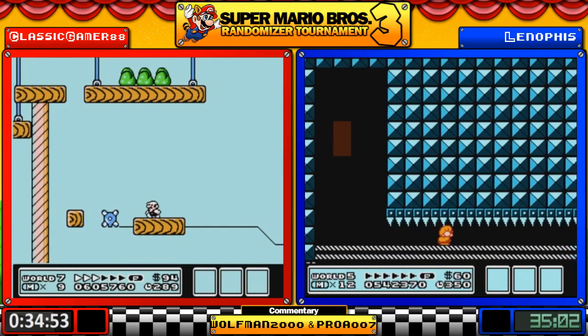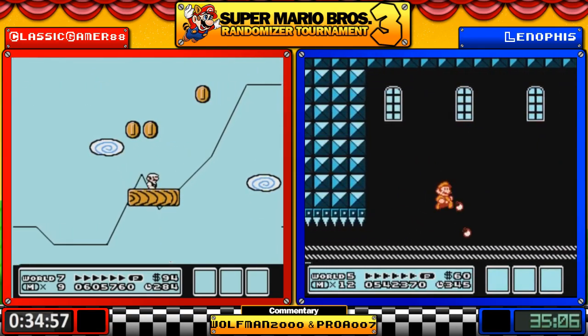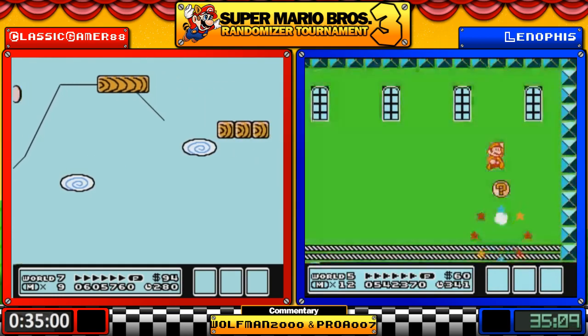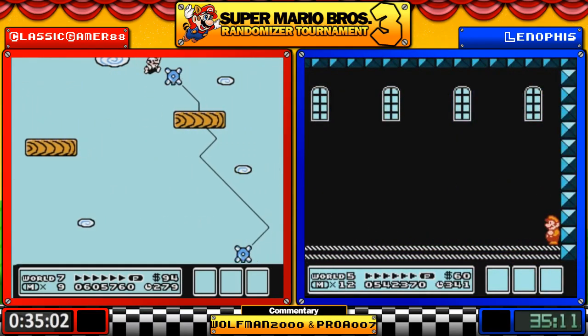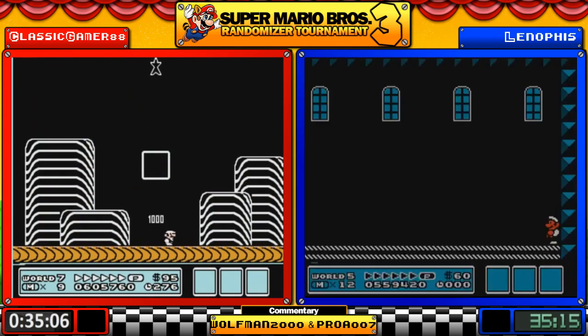That couldn't have been 5-1 for sure. 5-2 could be 5-2 and 5-3 could be 5-3. You are just asking for more vanilla levels at this point — pretty much, yeah.